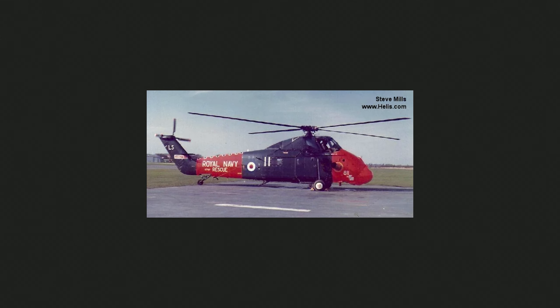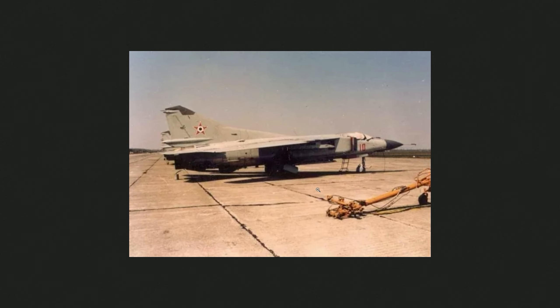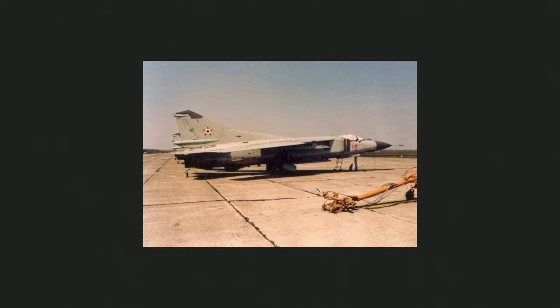We have one for the Wessex, which is for rescue — so of course it's red, obviously to be able to be seen a little bit better. And the last one is a normal, very normal white skin with a black nose — a Hungarian skin for the MiG-23, very similar to the one we have for the MiG-23 M in the game.